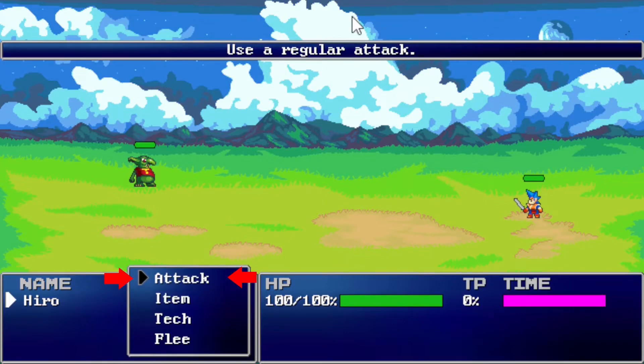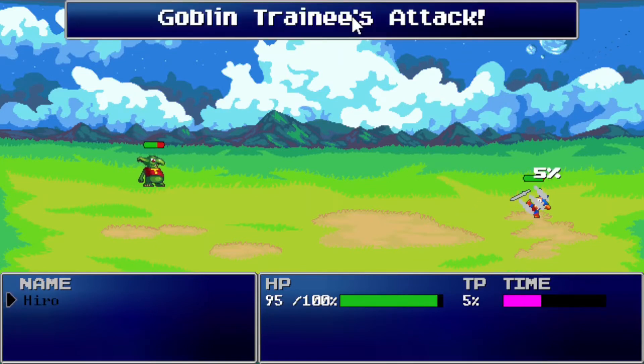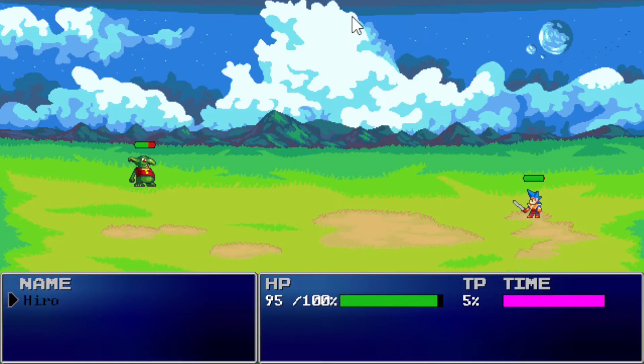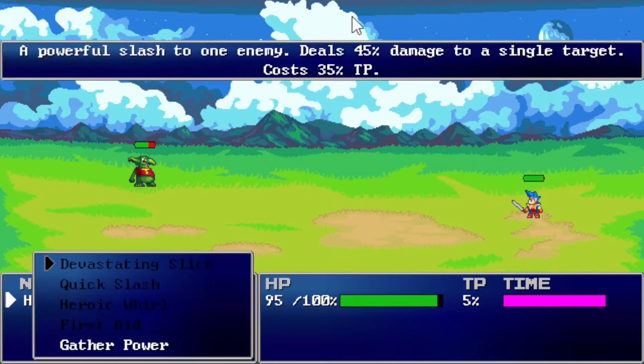Since we don't have any tension yet, we'll use a basic attack. Now that the enemy has hit us, we've gained a little bit of tension. You can see it in the bottom menu under the letters TP. So when our turn comes up again and we select the tech option, we can see that one of our techniques is available to use.